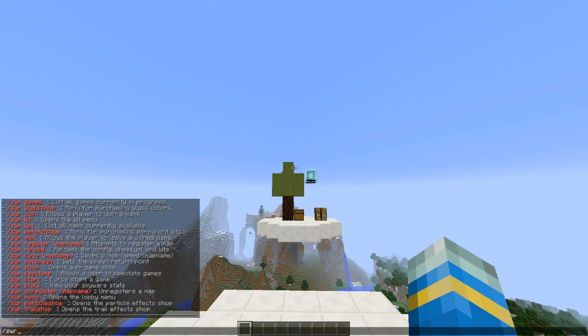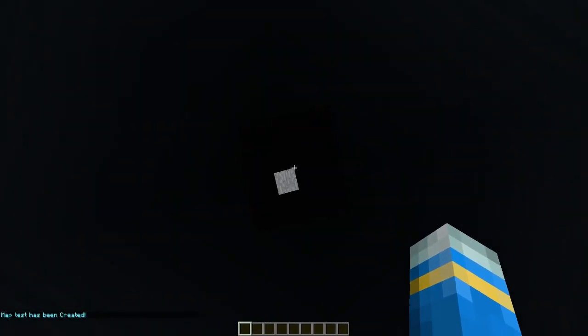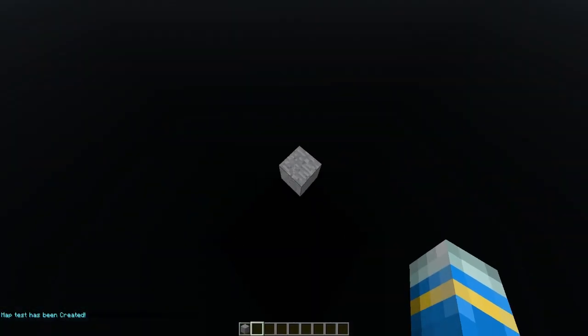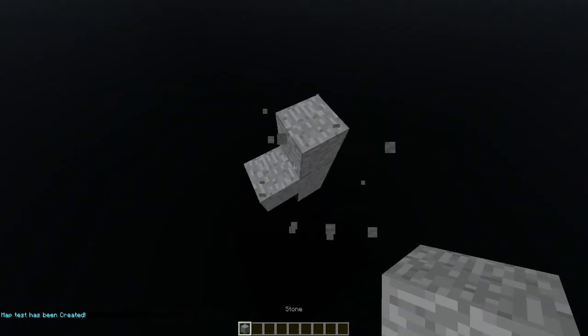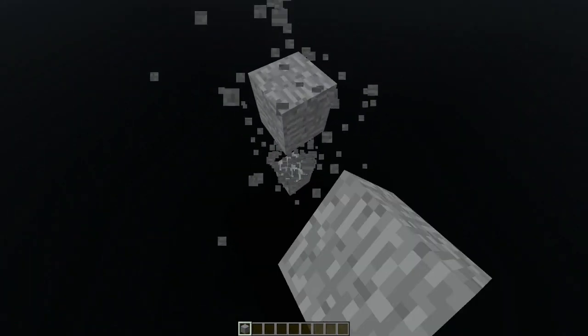So let's go ahead and do SWR create, and then — what are we going to call it? Test, might as well. And then it will put you into an empty void map. So in here you can either build your own map or you can just import the schematic, which is obviously the easiest method. If anything goes wrong you've still got the schematic, just in case.